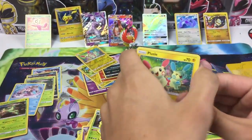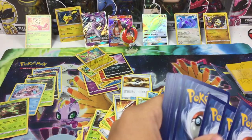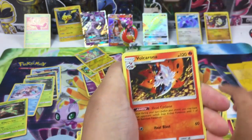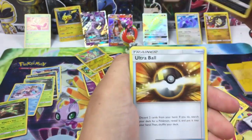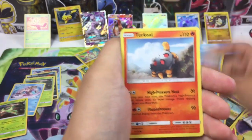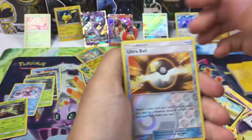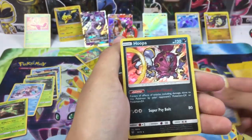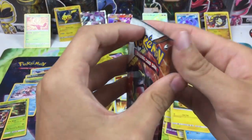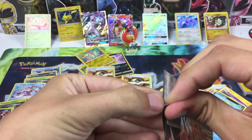Now if we don't get the Mewtwo I'm not gonna be upset, but if we get the Mewtwo it's just a bonus. Starting with a lightning energy, Volcarona, Leopard, ultra ball, Plusle, Weavile, Weavile, Tottle, Turtle, Pikachu, ultra ball, and Hoopa holo rare.